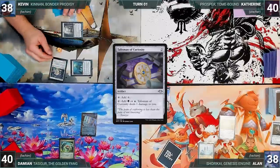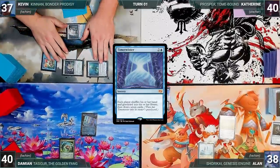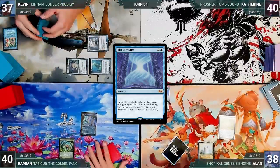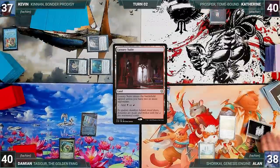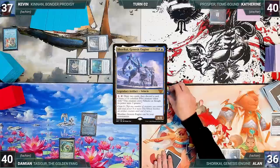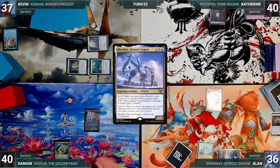Kevin draws and plays an Ancient Tomb, taps it to cast a Mana Vault, casts a Talisman of Curiosity, and taps the talisman to help cast a Time Twister. Everyone shuffles their hand and graveyard into their library and draws seven. Kevin ships the turn. Katherine draws and plays a Luxury Suite and passes. Alan draws and plays a Hallowed Fountain untapped, paying two life, then cracks his Jeweled Lotus to cast his commander Shorkai, Genesis Engine.